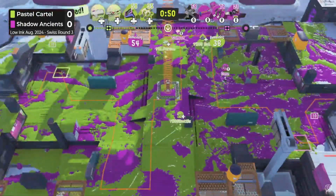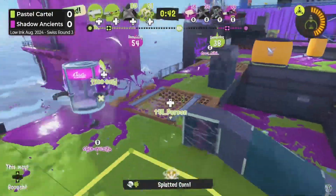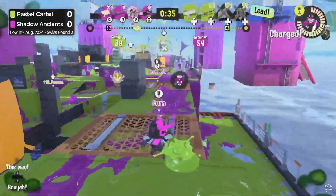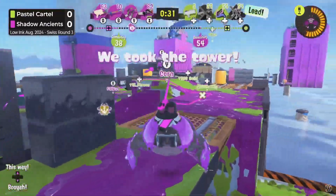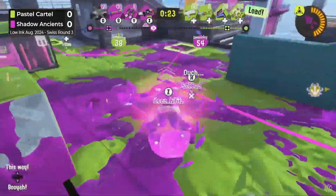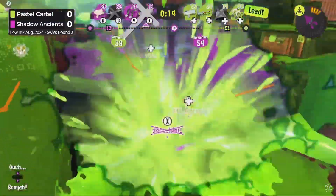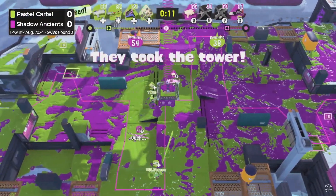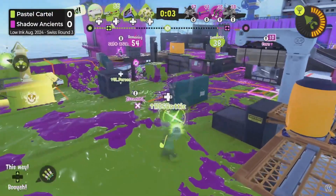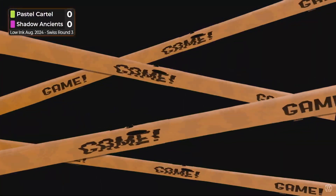The E-liter is putting on pressure with the snipes — they do have Kraken to pull the tower if need be, but they're using it aggressively and it's working out, supporting the Junior in the fight. They get yet another push, trying to stall the Shadow Ancients rather than saving specials. That push will falter and Shadow Ancients try to push up, but with just 15 seconds left, they are in complete disarray — just the Slosher dancing on the tower. It's not going to be enough. That E-liter was just silly with all those specials. That's game number one for the Pastel Cartel.